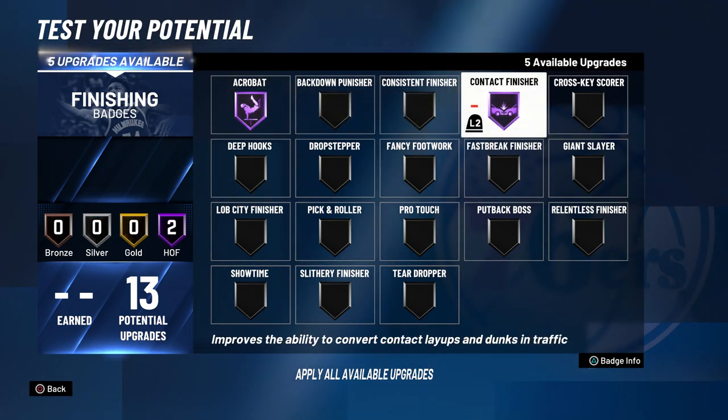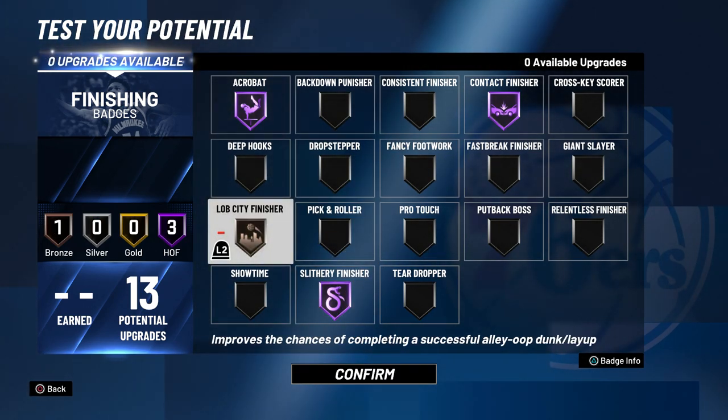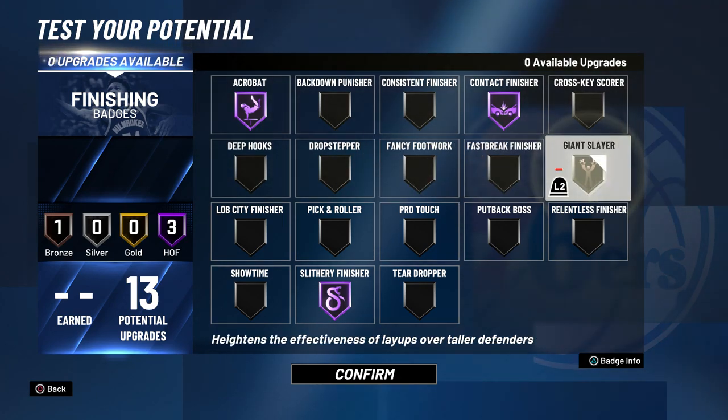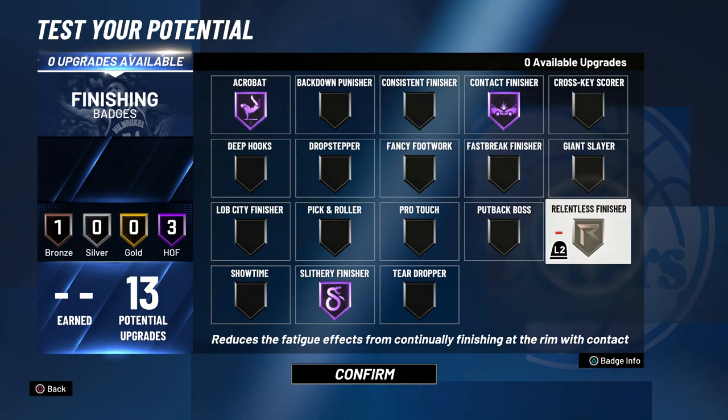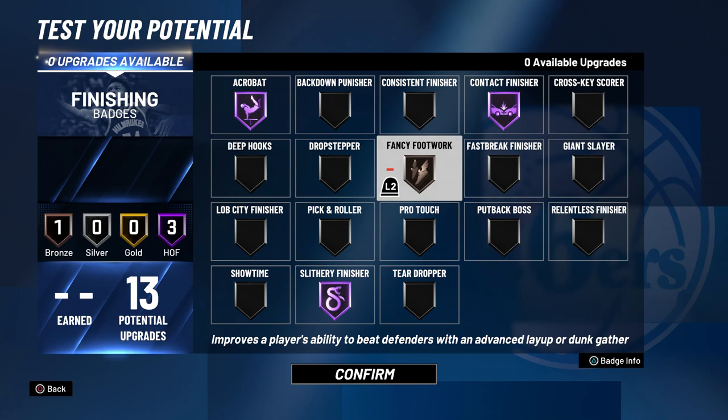For the finishing badges on this build, you probably want to go acrobat Hall of Fame, contact finisher Hall of Fame, slithery finisher Hall of Fame. For the bronze badge you can go lob city finisher, fancy footwork, giant slayer, or relentless finisher — I would probably go fancy footwork since it works really well with acrobat, but any of those four will be perfectly fine.